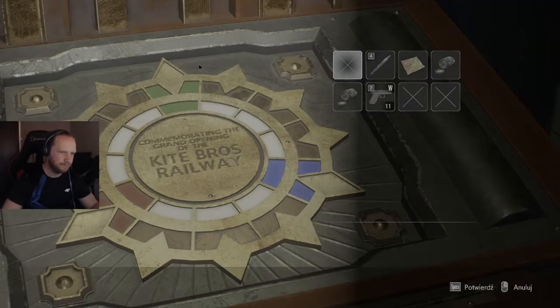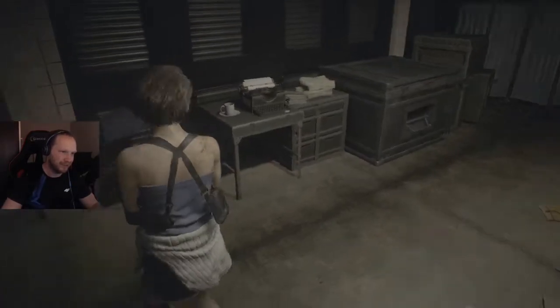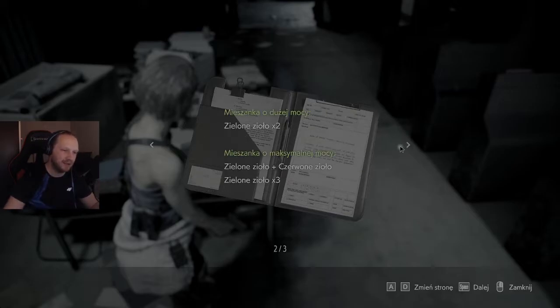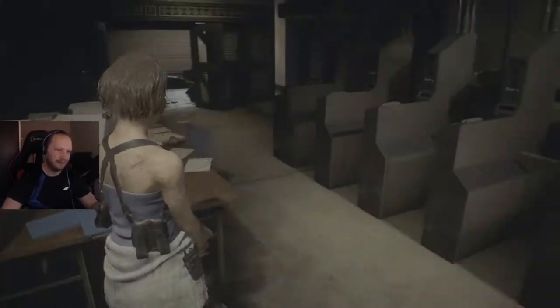Kolejna zagadka, a raczej element interakcji. Instrukcja dotycząca ziół — UBEC nie ma miejsca dla mięczaków czołgających się do bazy po każdym draśnięciu. Mogą wrócić z płaczem do mamusi. Zapamiętajcie receptury: zielone zioło — mieszanie na dużej mocy; zielone zioło plus czerwone zioło — mieszanie na maksymalnej mocy. Spray leczniczy — nie można przygotować go samodzielnie, wypatrujcie go w terenie. Idziemy dalej — na piwo by już chcieli jeden z drugim.